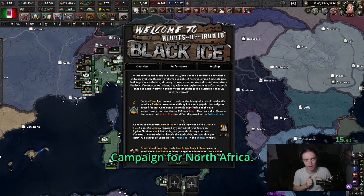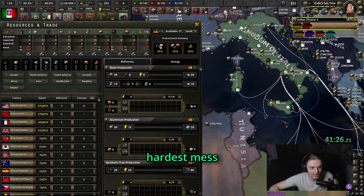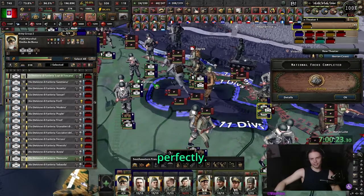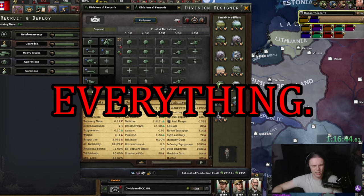This is Black Ice, also known as Campaign for North Africa — an Hoi4 mod notorious for being the absolute hardest mess. It just complicates things and simulates the experience of being at war perfectly. Nobody knows what's going on, nobody knows what you need to do next, and you have to manage everything.